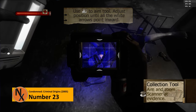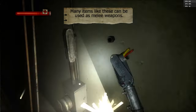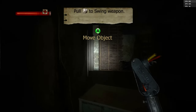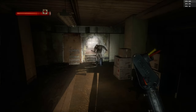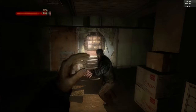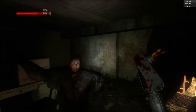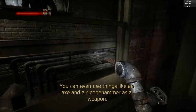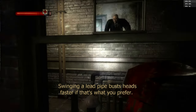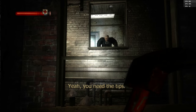The first game in the Condemned series was exclusive to Microsoft's platforms, including the PC. Criminal Origins was heavily influenced by movies such as Seven and Silence of the Lambs during production. For that reason, it has a very dark atmosphere. The biggest strength of the game is its puzzle-solving elements and combat, which allows the player to use almost anything from the environment to fight enemies with. The story isn't as great as it should be, but that doesn't matter when the rest of the game is so good.